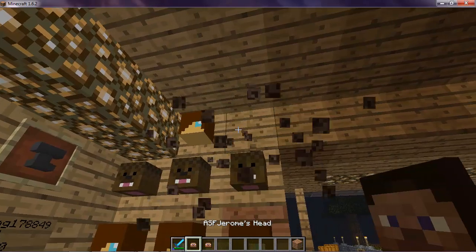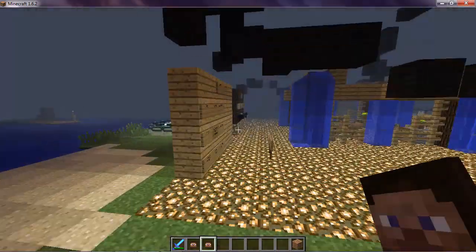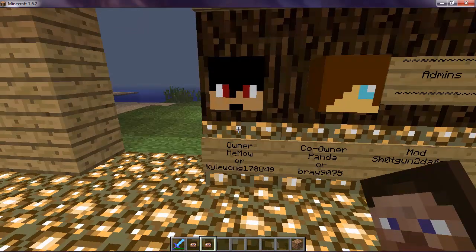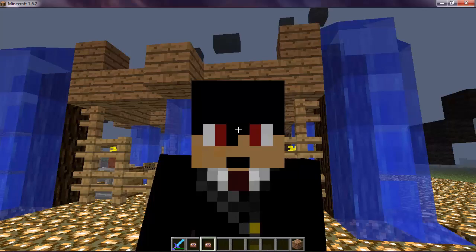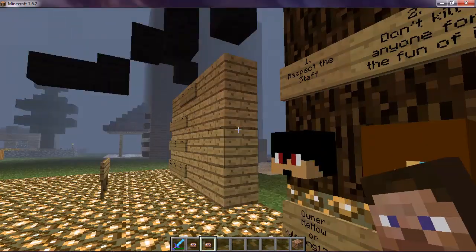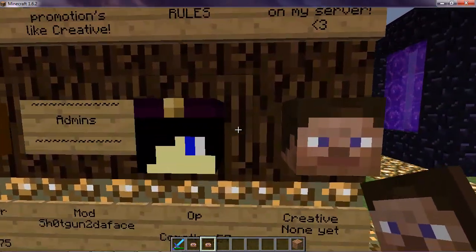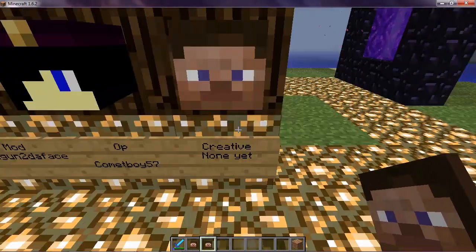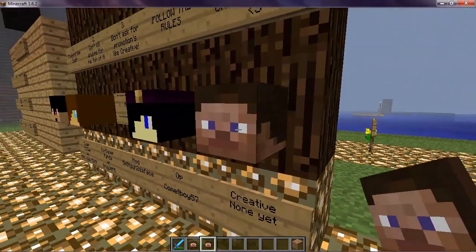He's a cool guy. So this is how you get anybody's head. And as you can see over here, I have it. It shows who the admins are. For instance, owner is me now, and I have my Hidden Brother head, which is my Minecraft guy right here. There's my head. There are the co-owners, which is Panda — Black Belt Panda 101. That's his YouTube, check him out. There's ComicBoy57, he's an op. There he is. And we have Creative — there are no Creatives yet because we don't plan on having them. We don't have anybody there, so it's just Steve.